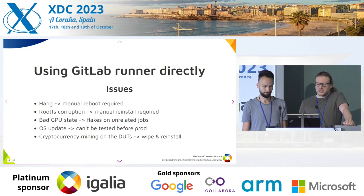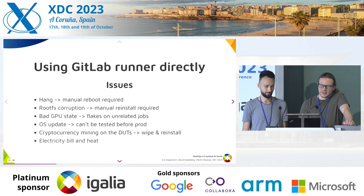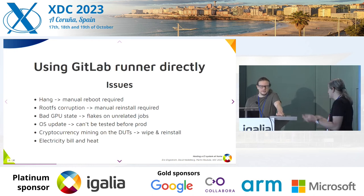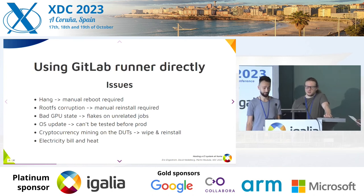But now many machines are running 24/7 to wait for a job to arrive, and that consumes a lot of electricity — it's just heating up my apartment where there's already another heat wave starting. Yeah, that's the problem when you run the GitLab runner directly on your test devices and let them idle when they're not being used. That doesn't seem worth it.